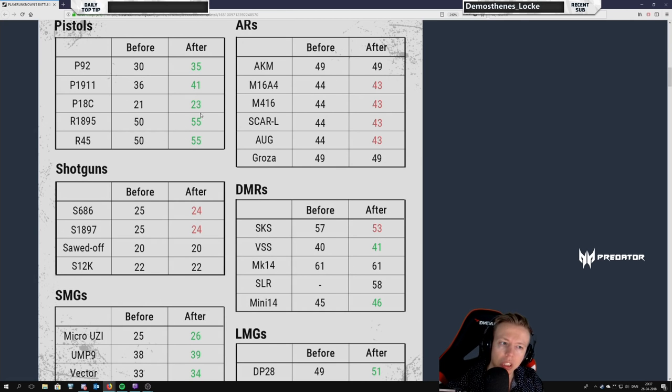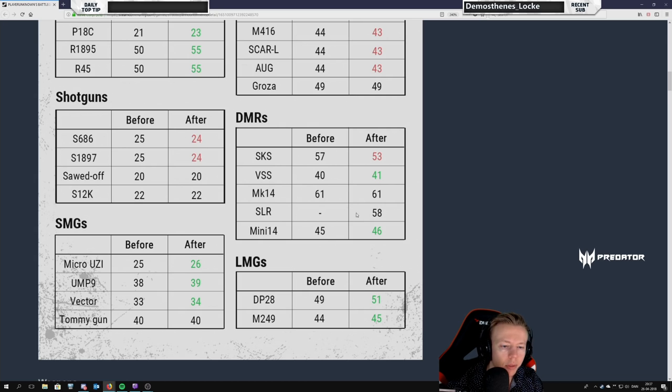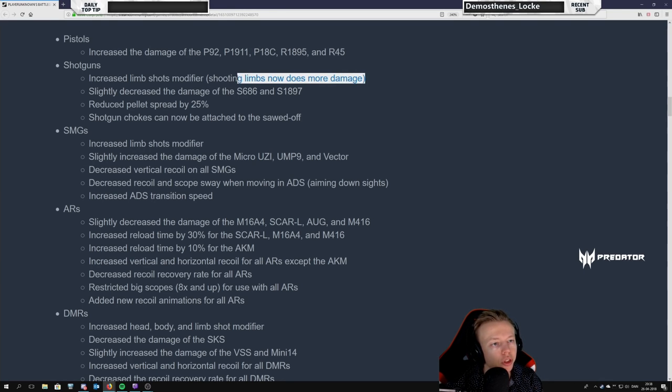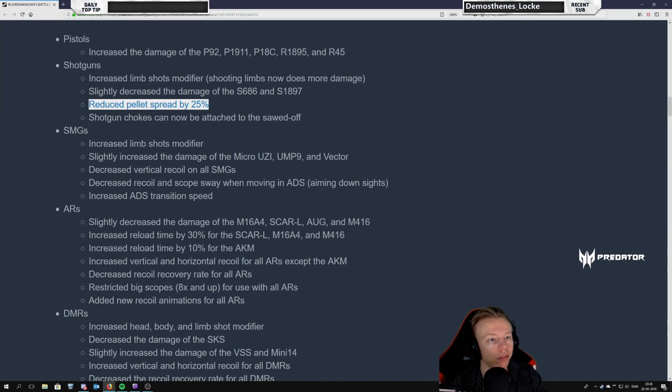The only thing that exceeds revolver damage per bullet is the DMRs, bolt action snipers, and the DP28. Shotguns: increased limb shot modifier — shooting limbs now does more damage. This is important; this was what I felt was the biggest problem with shotguns — hitting limbs. I'm really happy to see this. It's not limb penetration but I'm happy. And of course they needed to decrease the base damage to balance it, since they also reduced pellet spread by 25% — you will hit more pellets, less of your nine pellets will fly by, especially with the S1897.